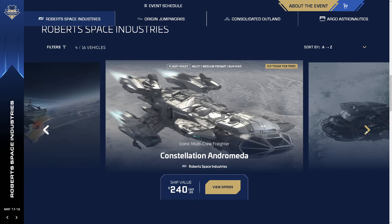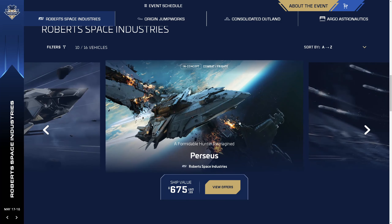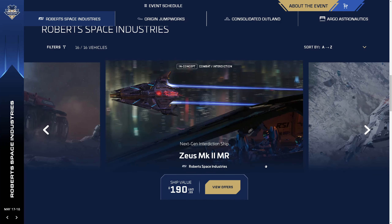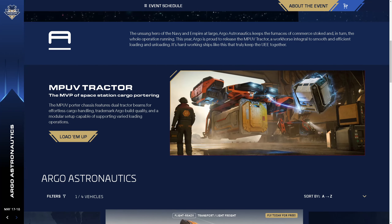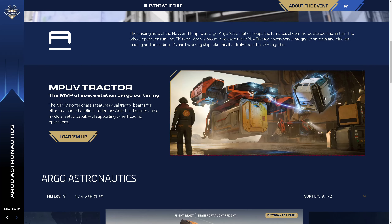The Aurora, all of the Connies, the Lynx, the Mantis, the Perseus — which is a yet-unreleased frigate — our wonderful Polaris, the Scorpius, the Ursas, and the Zeus. The only variant of the Zeus available is the Zeus MR, as this is an interdicting bounty hunting ship — another beautiful ship I'm looking forward to. But also the brand new MPUV Tractor, and I'm really happy to see that you can fit a container on there while using the tractor beam on the back — that's kind of cool.